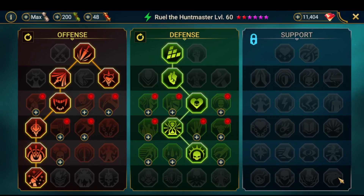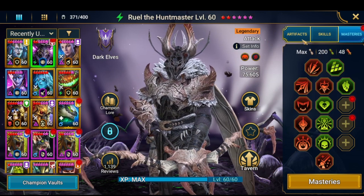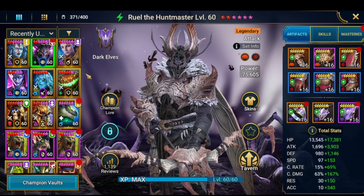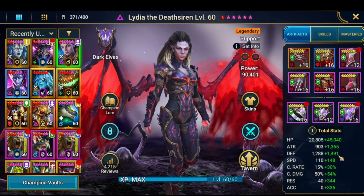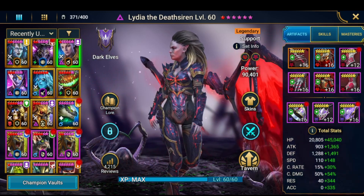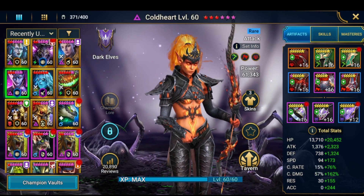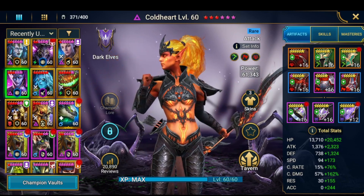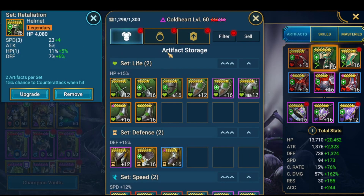Since the attack plays two hits and you have the debuff, you could maybe drop the savage set and just use six pieces of cruel. As for masteries, I'm not sure these are the best for him — I haven't used Rule in a long time since I started using Seer for dungeons. 230 critical damage is easy to get. Lydia is in a cursed set, which I use in Hydra.